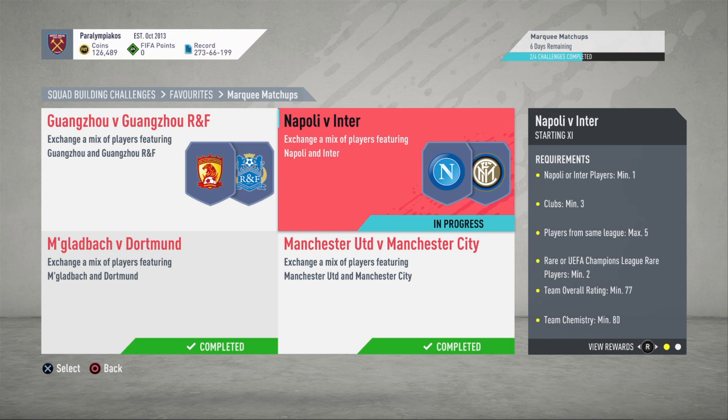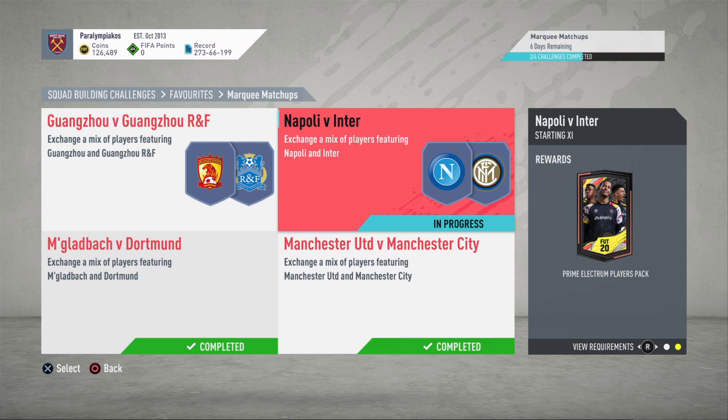You need a player just to play for Inter or Napoli. Three clubs, max five from the same league. Two rares, 77 rating, 80 chemistry. This will give you a Prime Electrum Players Pack.